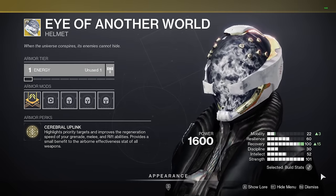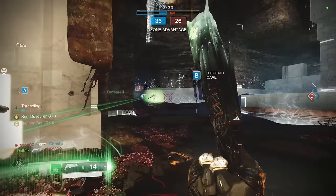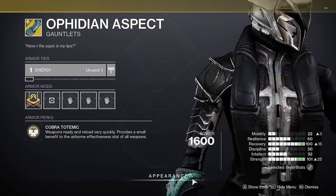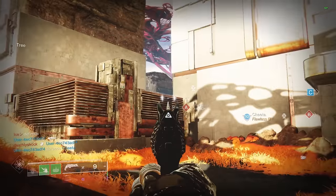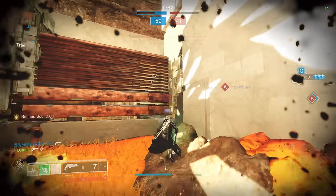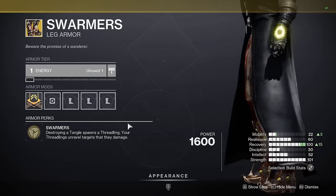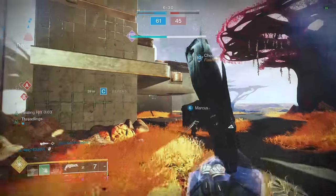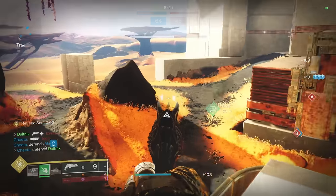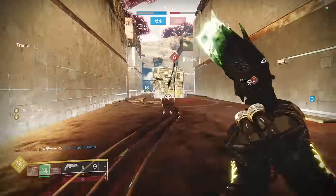Now we're onto Exotics. Eye of Another World is the first I'd recommend — it gives a 50% additional base grenade, melee, and class ability regeneration rate, fantastic for spamming abilities. Overall I'd say it's the best. Ophidian Aspect and Transversive Steps are also great neutral-game picks. Ophidian's makes it so you can pull out your weapons really quickly when you come out of Weave Walk, and Transversive helps the class have a little more mobility. As for Swarmers — a Strand-specific exotic — I don't think it's all that great. The unravel mechanic is alright but you get Threadlings so fast anyway. The other three exotics offer way more.